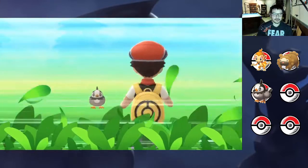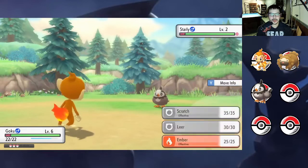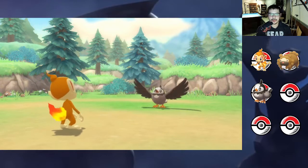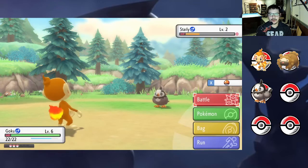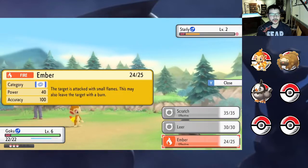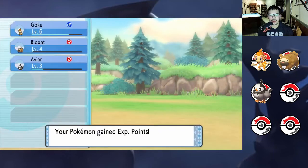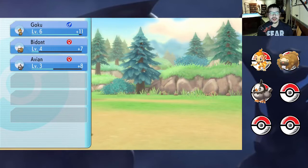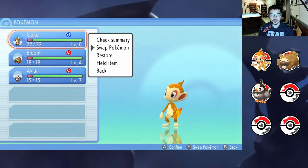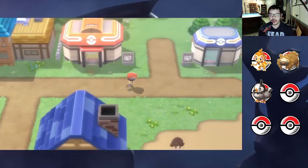We are in a battle against a Starly. Let's go ahead and Ember. It doesn't take it down in one hit. I wonder if it tells me if it's physical or special — if I go into move info with the Y button. It does! It tells me physical and special. I wonder if everybody gains the same XP. They gained a little over half, so it is still better if I put them up front.